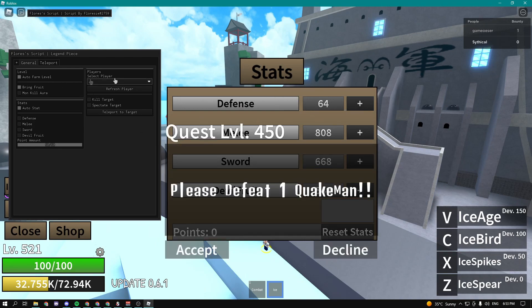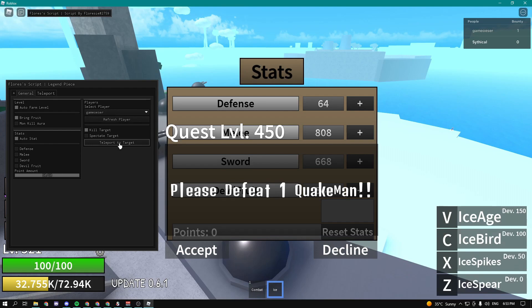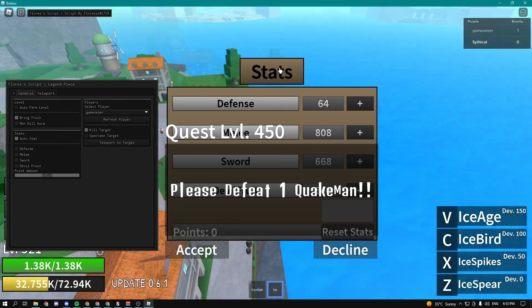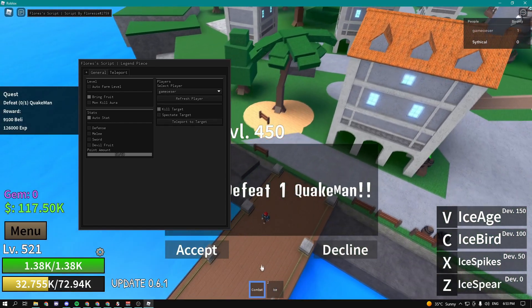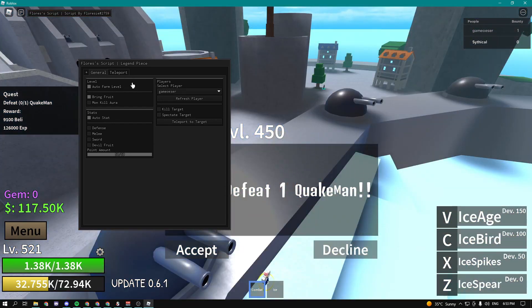Here we can select any single player in our server. We can kill them or teleport to them. Let me just disable auto farming real quick — boom, as you can see we're now teleporting to them and it's trying to kill them. We can also spectate them. Let me enable my auto farm again.